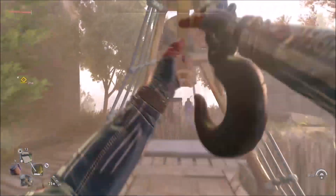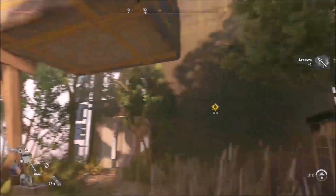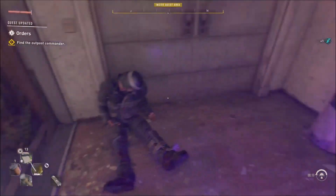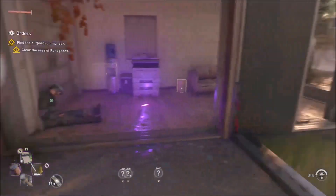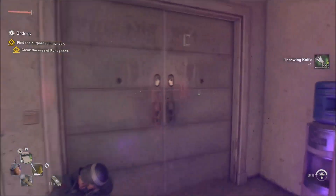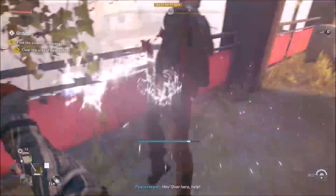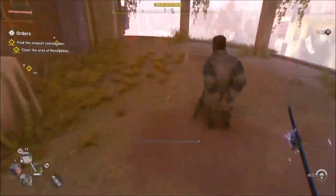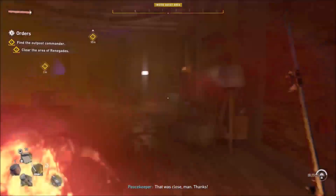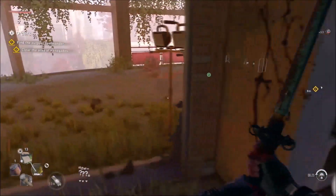I'm gonna quickly thank you guys for your incredible support over the past few days - it means quite a lot to me, so thank you. I freed the prisoner, we're good. Now I just gotta go upstairs somehow. Let me find a way up - some people are dead. Clear the area of renegades - where are the renegades? Oh he's got some throwing knives, that's perfect. They're inside, so we're just gonna have to kill them off. Get him - just like that. He's dead for sure. We're gonna free every single prisoner that we can.